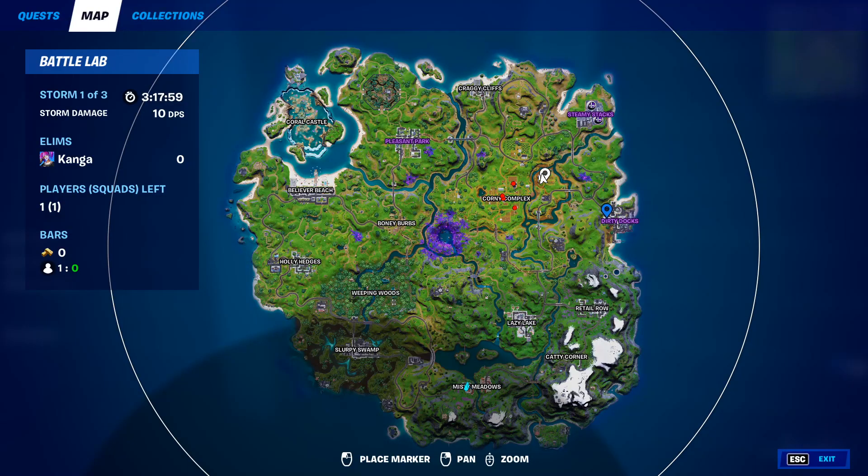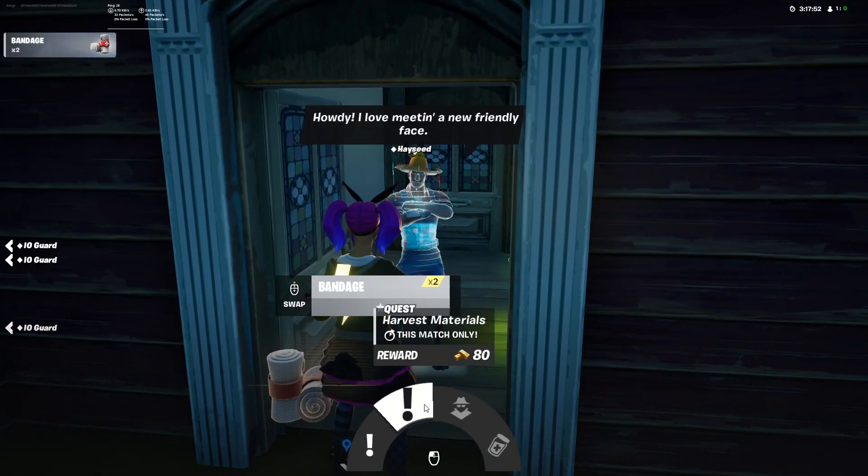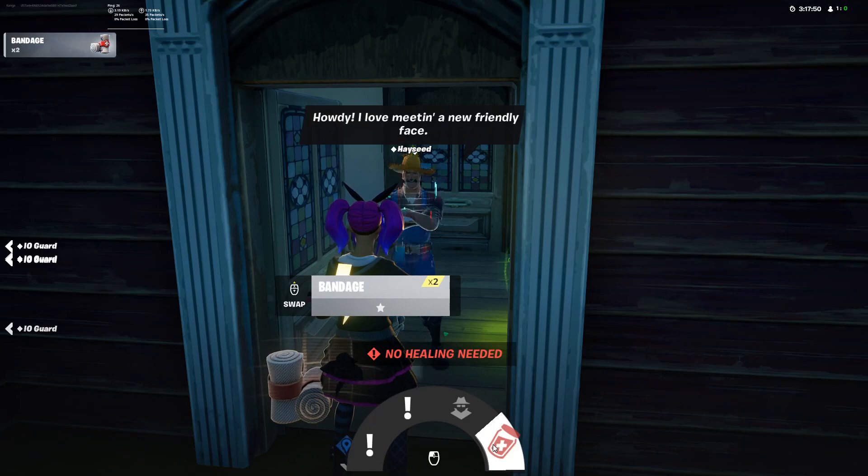NPC number 9 is Hayseed and he can be found at Steel Farm, northeast of Corny Complex. From him you can get two different quests, you can activate a prop disguise, and you can also heal.